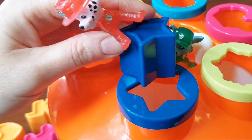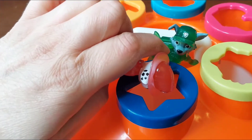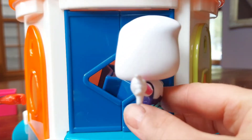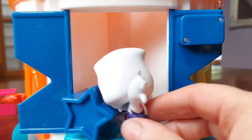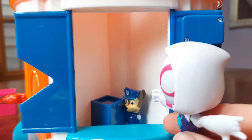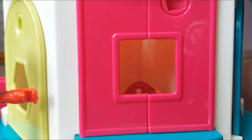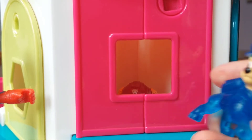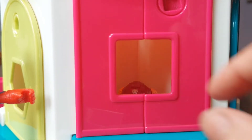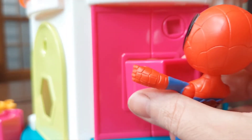Here you go, Rocky. Watch out, Chase. Oh! Ow, guys. Sorry. Here we go. Are you all right in there, Chase? Yeah, thanks, guys. A little help. Skye, is that you? Yeah, it is. And I know what shape I need — I need a square. Here it is.